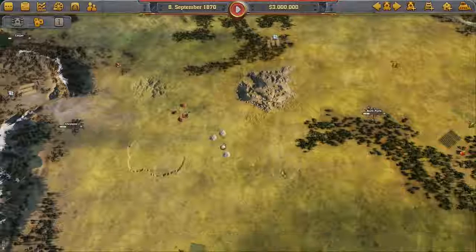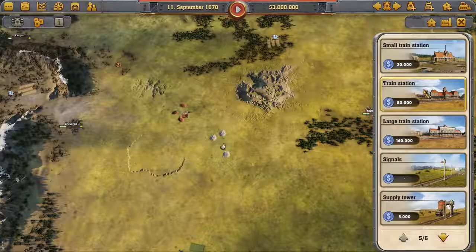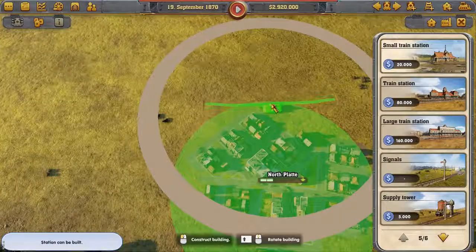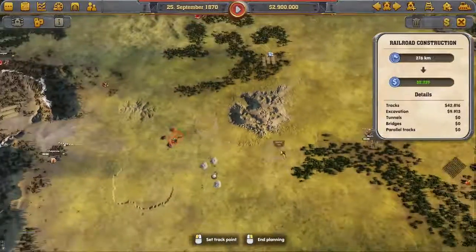First of all, we need to plan a route between two cities. To do this, we have to build a train station in both cities and then plan the course of the tracks. Shorter, more direct routes are more profitable, but are often more expensive to build, such as when the path runs over a ravine or through a mountain.